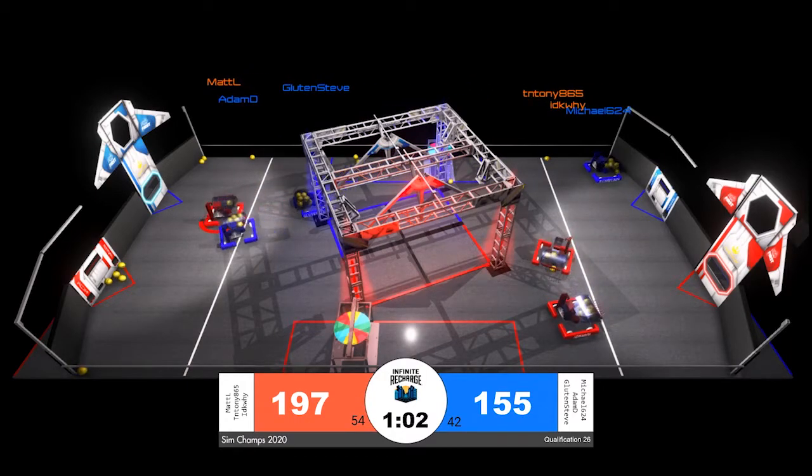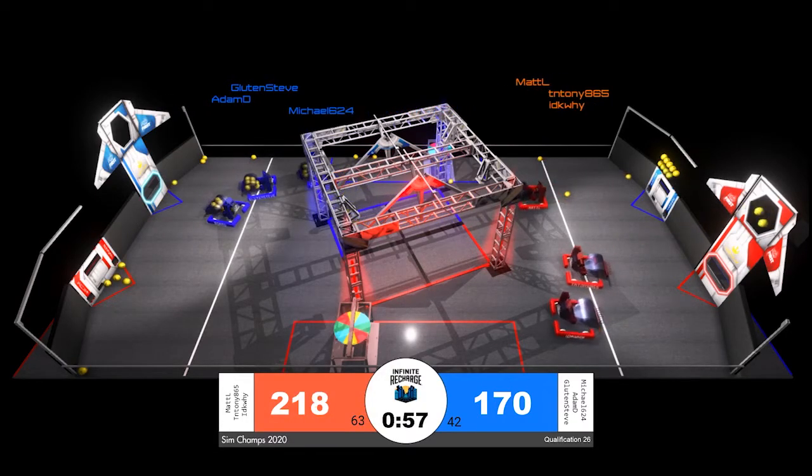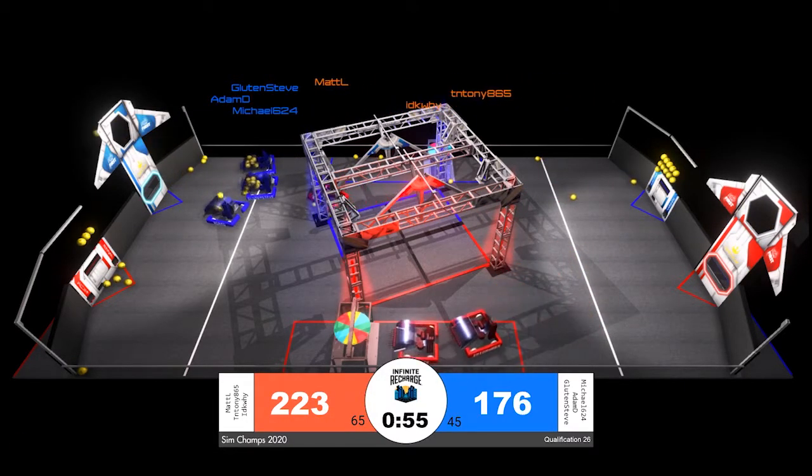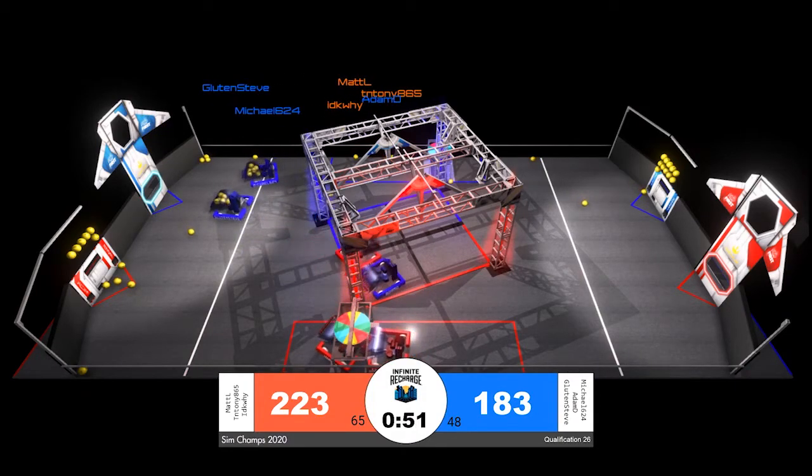Throughout this entire time, Adam D has a full hopper of power cells and has not been able to score thanks to Matt L. Ultimately, Adam D just pins them for long enough that Matt L respawns on the other side of the field and they have the opportunity to fire.